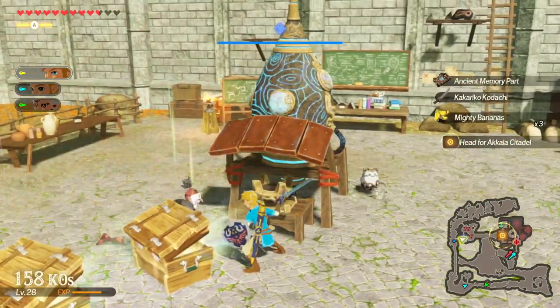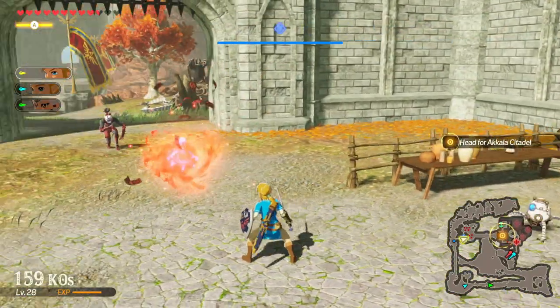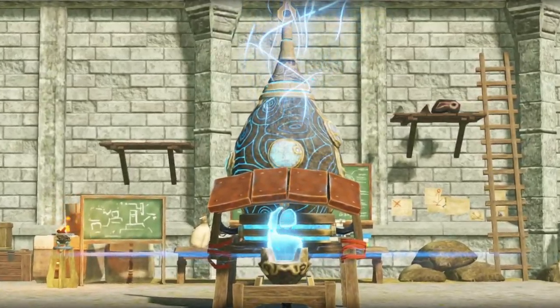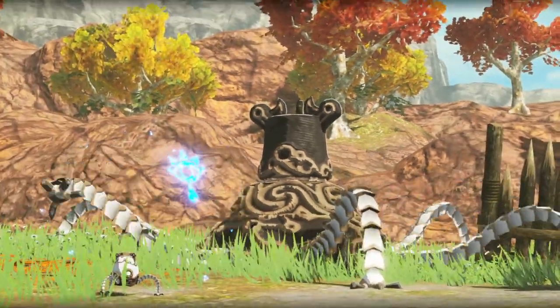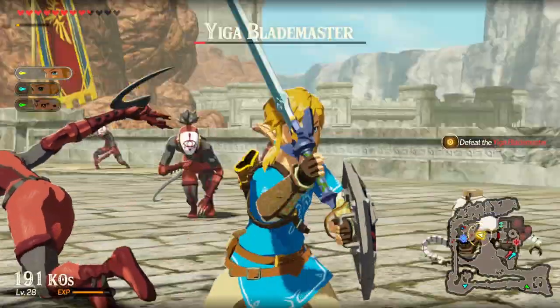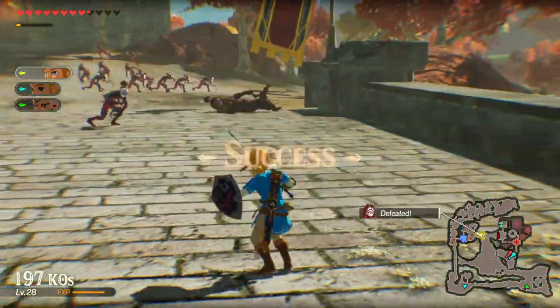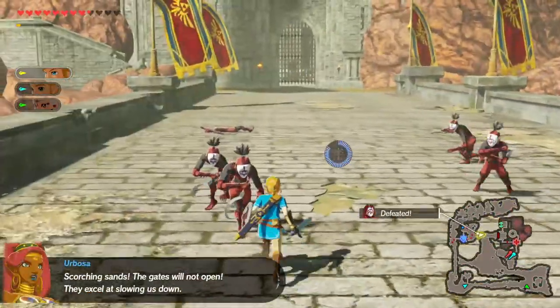Now take Link or whoever you prefer and head north and take care of this outpost so you can light the first furnace. With the outpost under your control and the furnace lit, you can go through this cutscene over here and gain access to Akala Citadel. But you'll be reminded that you can't get in there until you light all of the other furnaces. That's why we had you send your buddies down south.